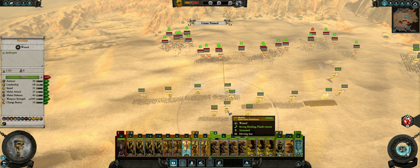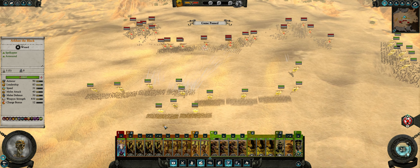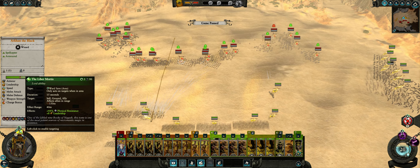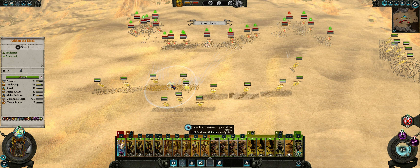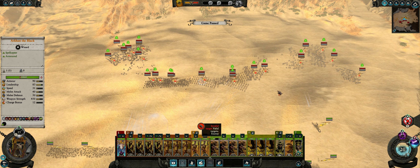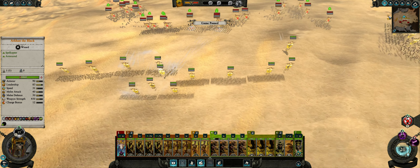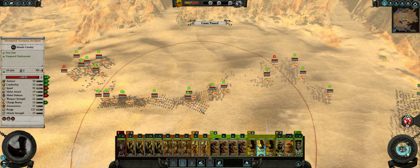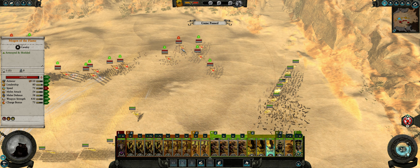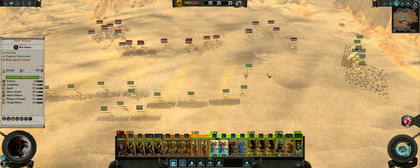I'm just going to let my archers do their thing. I'll cast a spell on the — it seems to be pretty effective against the yeomen, so that's good. Then we'll send these bats after those yeomen, these bats after these guys, these bats after these guys, and then two sets of wolves after those guys just because we have the numbers.